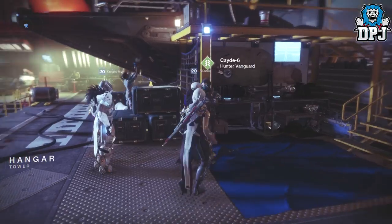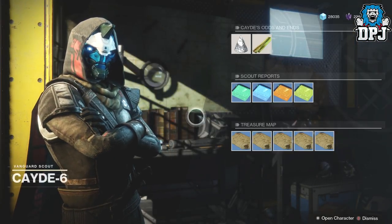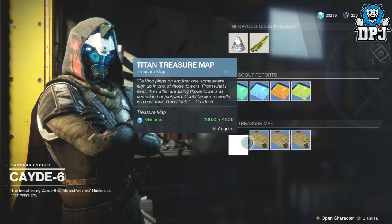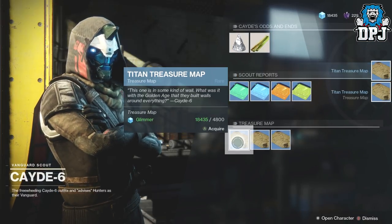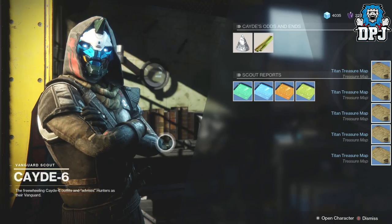Ok so faction gear — where can you get this from? Each week, Cayde-6 brings treasure maps for a certain planet, basically 5 map locations of chests. Within these chests you can get that also epic faction gear.